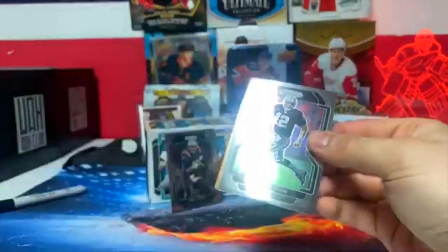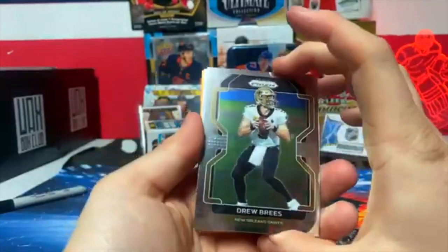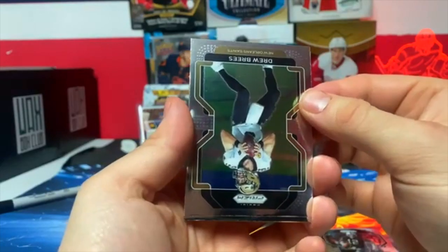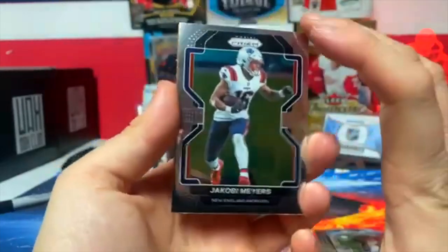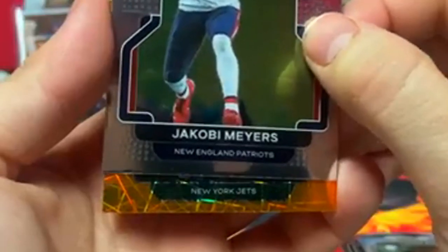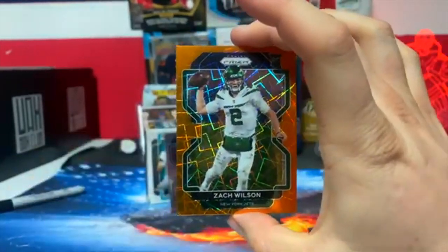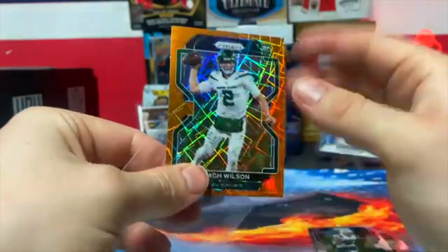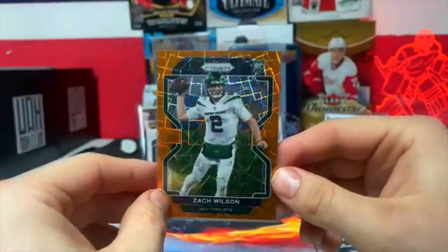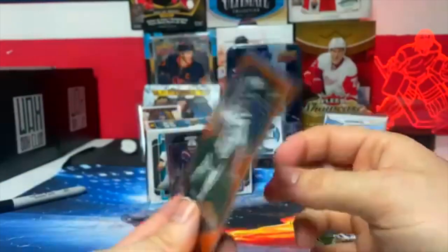Next pack, we got a Rich Gannon, Drew Brees — there you go, that's a good quarterback from the Saints. New England Patriots Jacoby Myers — there's one for my PC. And a cracked orange of the New York Jets' Zach Wilson! That's the one you want to get. I don't know if he got injured but I know he used to be like the top rookie card to get — Zach Wilson rookie card, cracked orange!